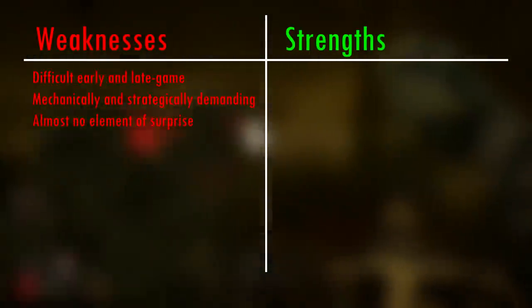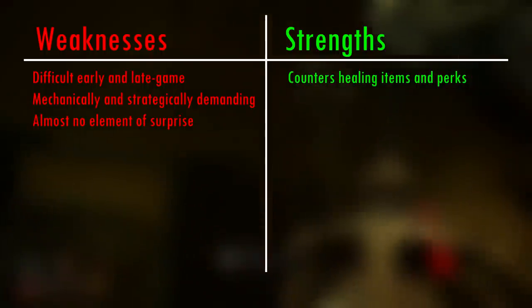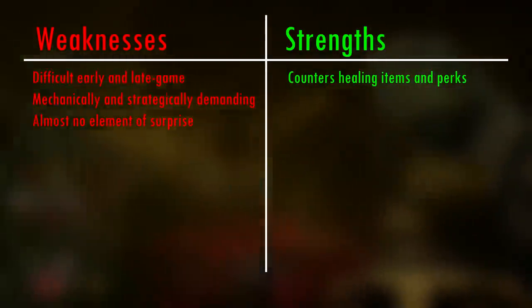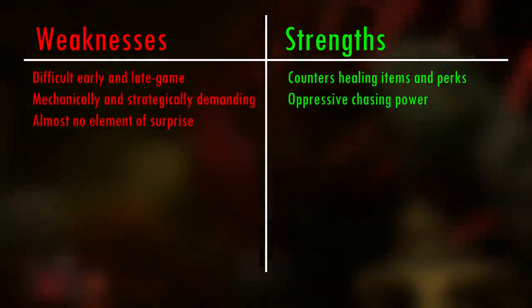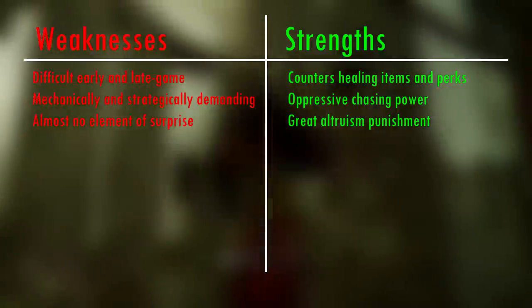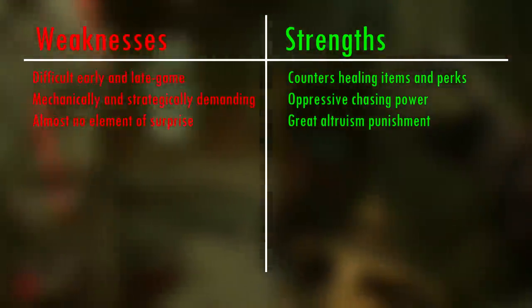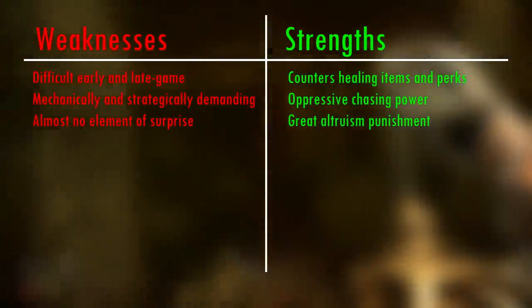But when it comes to strengths, she possesses many remarkable ones. She counters virtually every healing perk and item in the game, which is amazing. She can end chases fast, even in some otherwise very safe loops that would be safe for survivors to run around other killers. And she makes altruism extremely dangerous — survivors will often be injured and unable to help each other, and even when they're not, they can still go down very quickly thanks to her extremely punishing power.